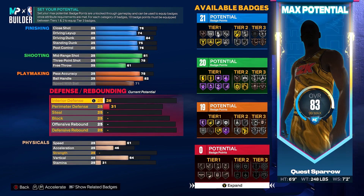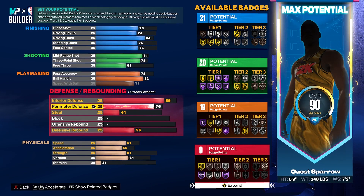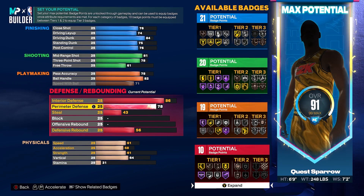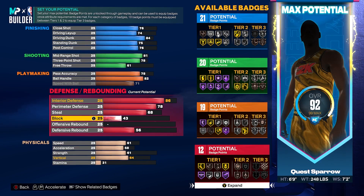Defensively, this is where the build really starts to shine. We're going to get our interior defense to an 86 — that's the threshold to get the two-way. Get our perimeter defense to a 78, so when you're switching out on those guards and hedging on the pick and rolls, you're going to be able to hang with those wing type players when they try to size you up. You're going to be a nice hitbox to try to get around. We're not punting strength on this build. Get your steal to a 68 and your block to an 81.